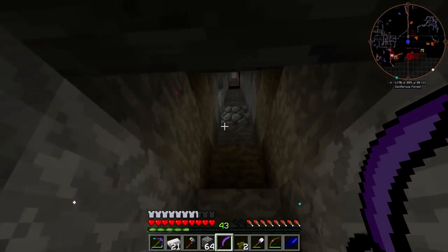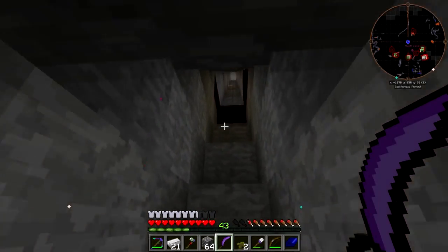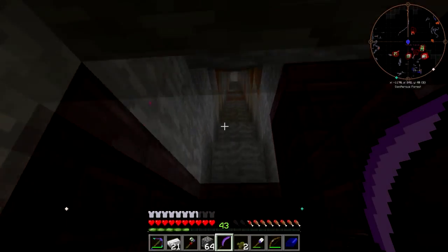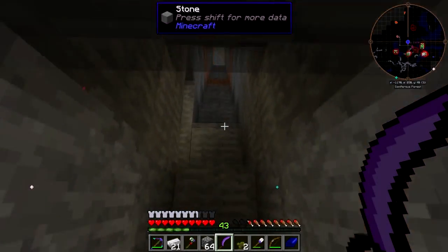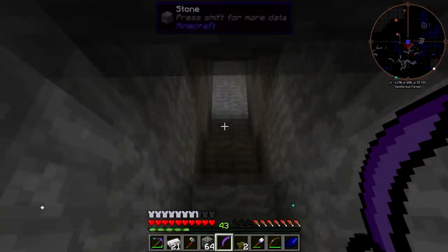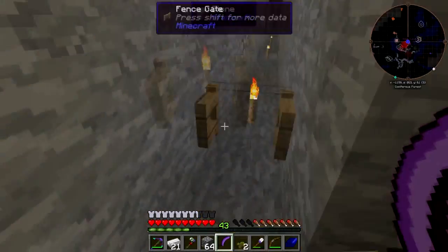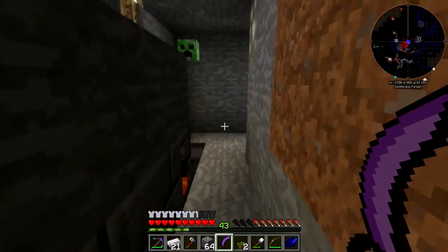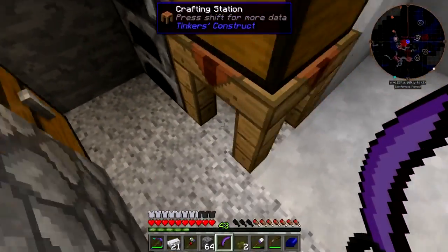Let's go up to the house, make some spiky things. Do I want to start actually messing with the tower itself? I'm not sure. But I do need to make a hopper and a chest.